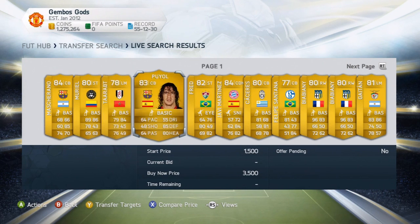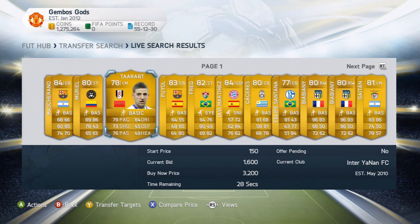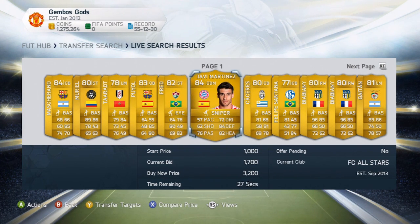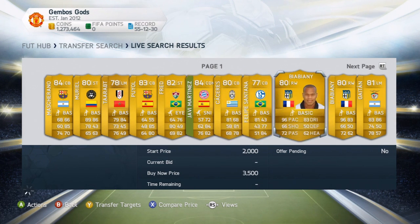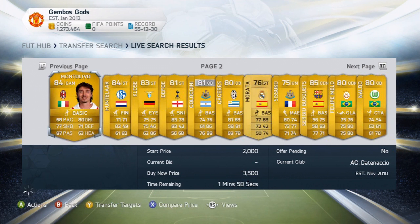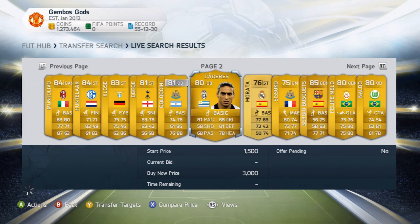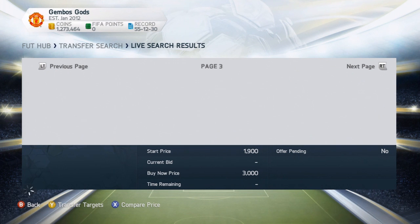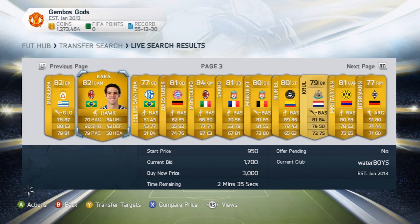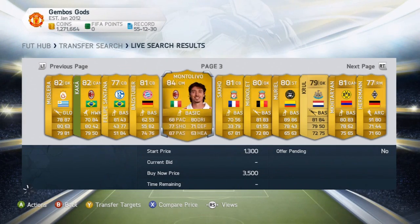So Caca is going for 1,600 there. His buy now is 3,200, so he'd probably go for about 2,400-2,500. Xavier Martinez is going for 1,700 - that looks like a decent buy, especially with a Sniper chemistry style on him, so he'll go for a bit more. I'm going to put a bid on that. Keep scrolling through to see how many potential deals you can pick up. Caca has Hawk on him - putting an 1,800 bid on him.